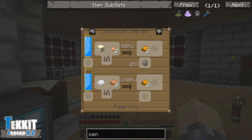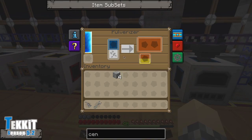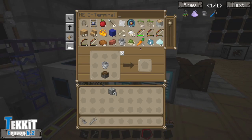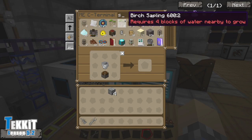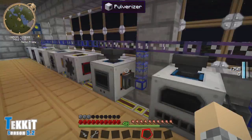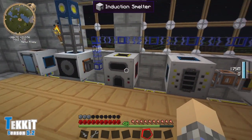Actually hold on — it shows you right there in the recipe book. I take that back completely. I guess I never saw that. But still, that's a pretty cool trick. To make bronze, you need three copper ingots and one tin ingot in the induction smelter. Hopefully that saves you some stress. And thankfully we have tons of copper and tin — the benefits of having a whole bunch of quarries running constantly.